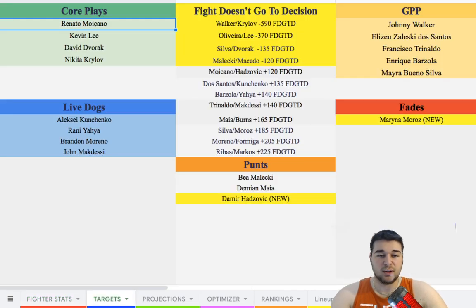The targets page shows core plays, live dogs, punts, GPP plays, fades, and fight-does-not-go-to-decision lines. I highlight the fights most likely not to go to decision. It's important to be a Patreon member because I add or remove plays throughout the week.